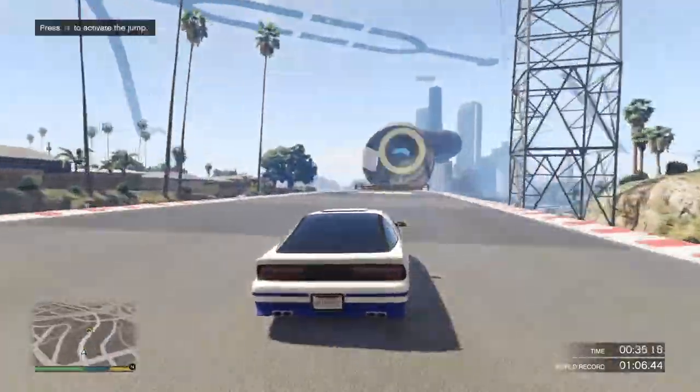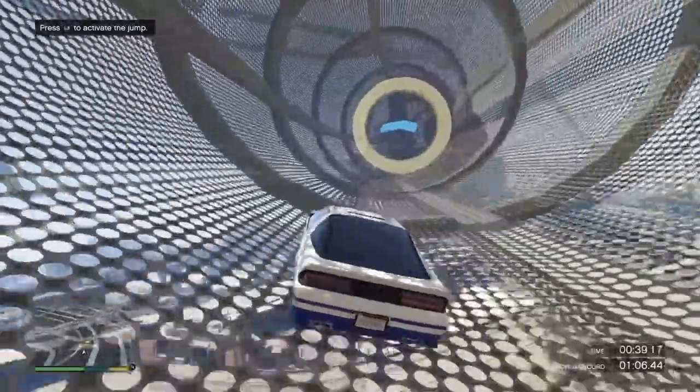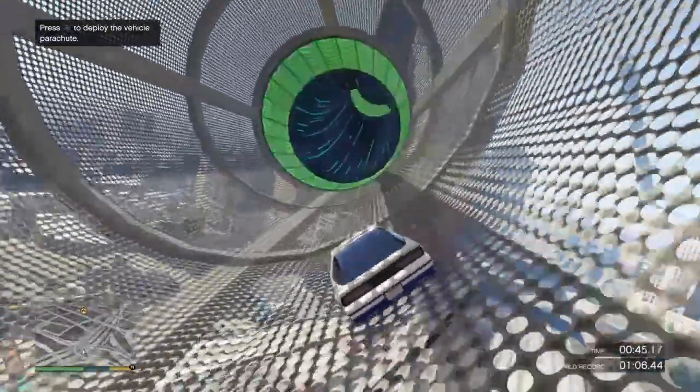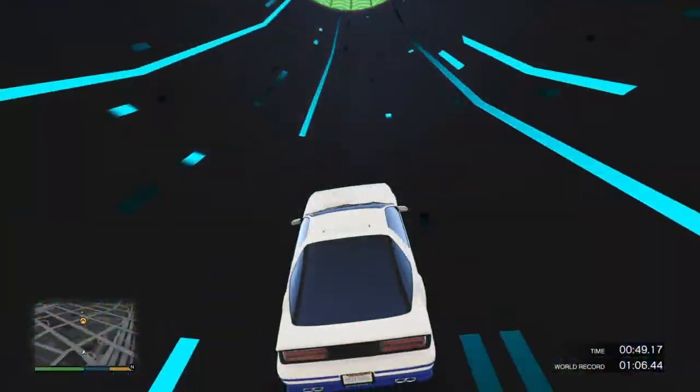Coming up to this tube, press the L3 button so you land quicker. Go up on the left and come down so you have some speed. You can also loop in the tubes but I wouldn't prefer it.